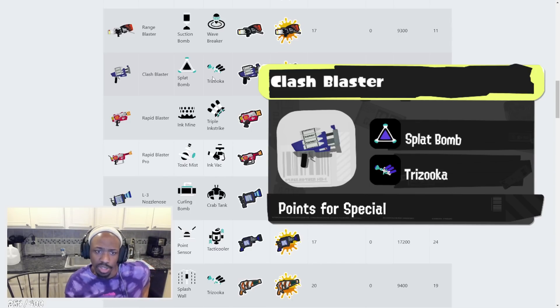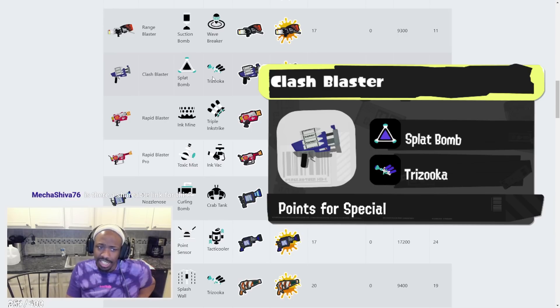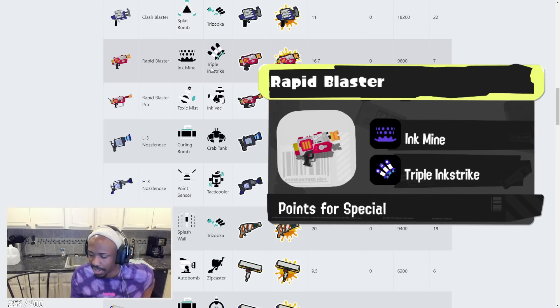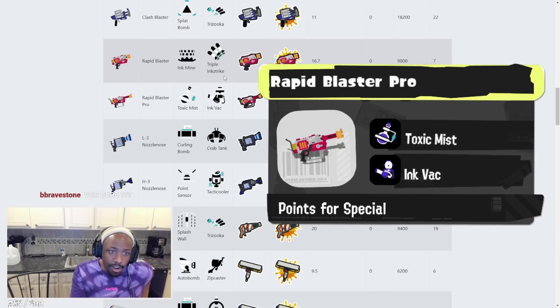Clash Blaster has Splat Bomb and Trizooka. Clash Blaster's bomb is actually really decent. Trizooka — no Crab Tank like before — but it's an aggressive long-range option that's still good. I would have liked to see a Clash Blaster with Burst Bomb though, maybe next time. Rapid Blaster has Ink Mine and Triple Inkstrike — that's pretty decent, good combination.